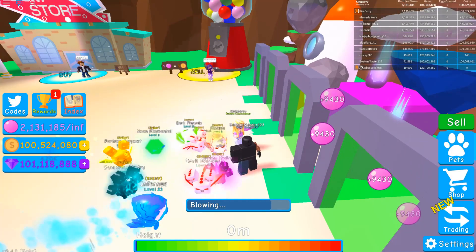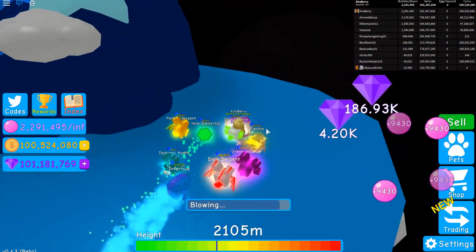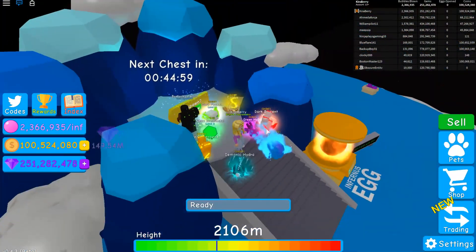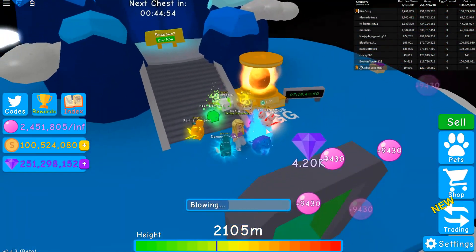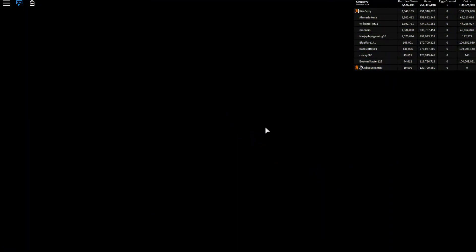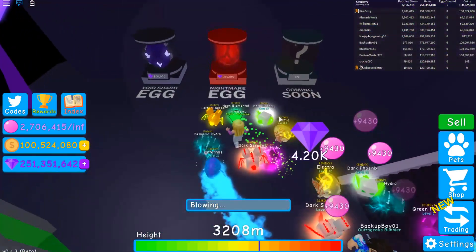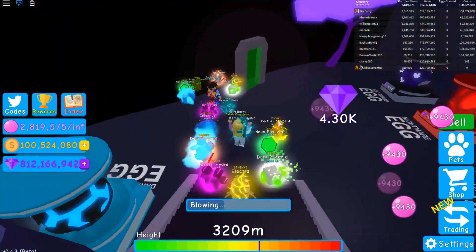The next one is the small chest — the small gem chest. With all our pets equipped, let's see what we're going to get. We got 149 million! Oh my goodness. And the giant chest — the void chest I think this one is called. There's no new egg that we can see.